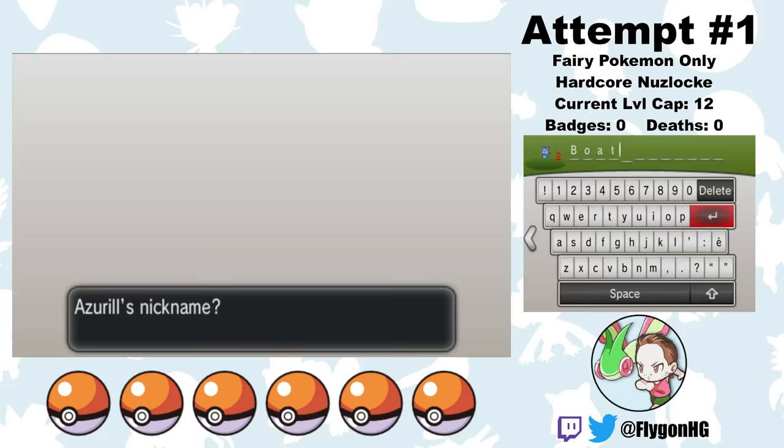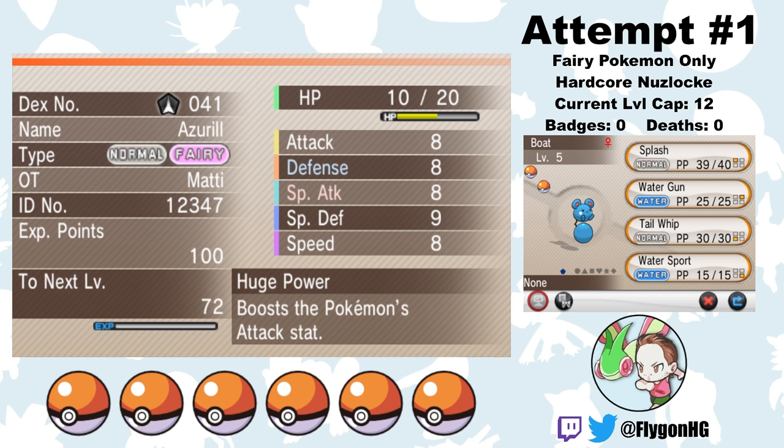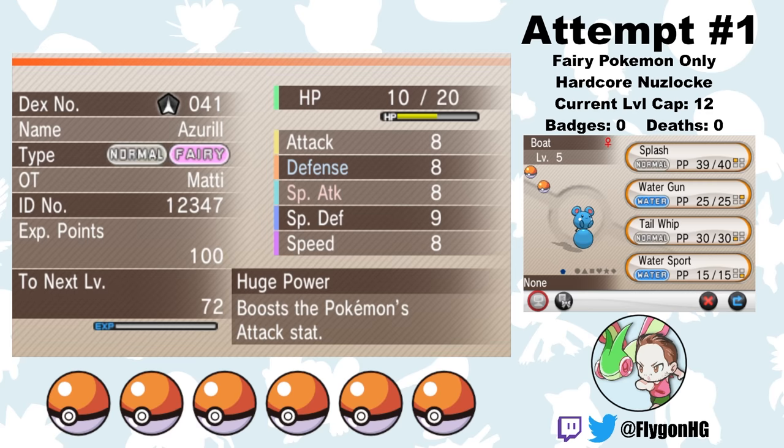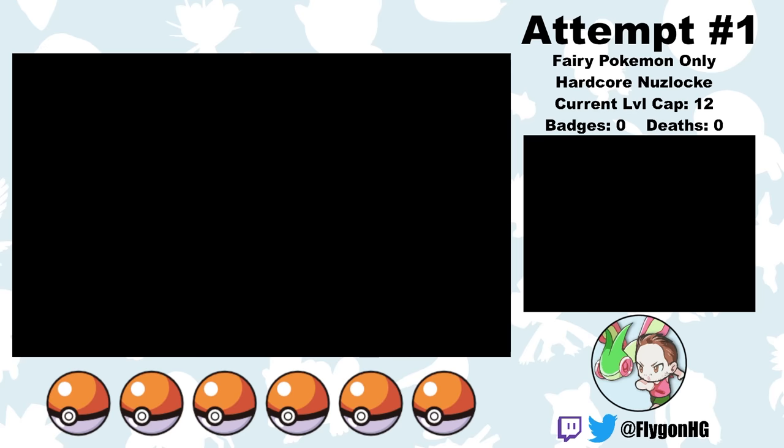Normal-Fairy it is. I name our new Azurill Boat. This is probably the dumbest nickname theme I've ever done. Fortunately, Boat has the ability Huge Power, which doubles her Attack stat. She also has 31 Attack IVs, because baby Pokemon in Pokemon X and Y are guaranteed to have at least three perfect IVs when caught in the wild. This is true for all Pokemon in the Undiscovered Egg group, which primarily includes legendaries and mythicals, but also includes the baby Pokemon, Unown, and Nidorina and Nidoqueen. Basically, Boat with her 31 Attack IV and Huge Power is going to be an absolute monster.